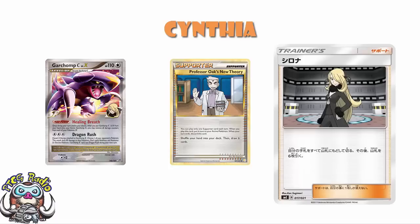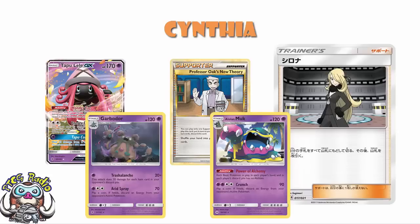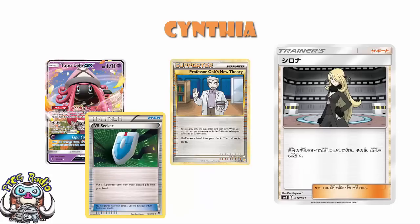The first thing we need to talk about with any new supporter is Tapu Lele. Tapu Lele's Wonder Tag means we can search for any supporter we like and put it into our hand when we play Tapu Lele onto the bench, assuming we're not ability-locked by something like Garbodor or Alolan Muk. This means we don't have to play four of a supporter for consistency. Brigette used to be a really bad card, and then when Tapu Lele was released, Brigette became a one-off in every single evolution deck, because we can now get it turn one with Tapu Lele. So I can say with absolute certainty that Cynthia will see some play, because you can play just one or two and search it out with Tapu Lele. Bit sad that we lost Vs. Seeker and can't reuse it, but you can't have it all.